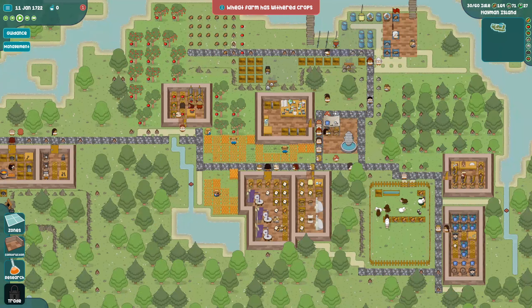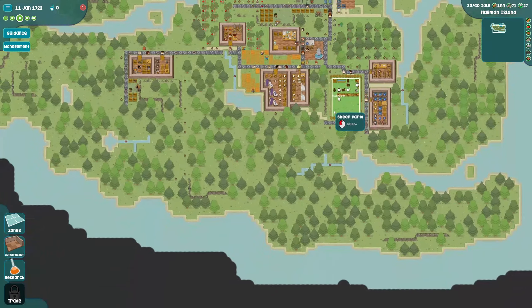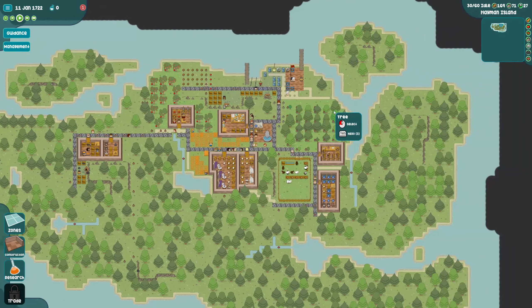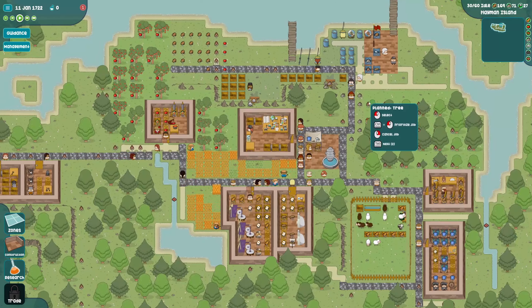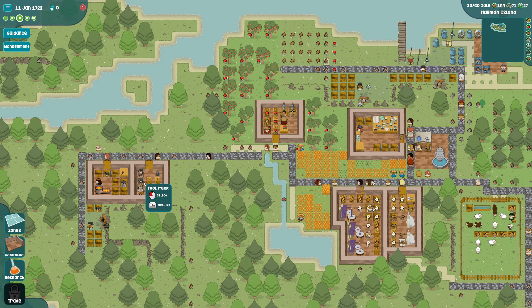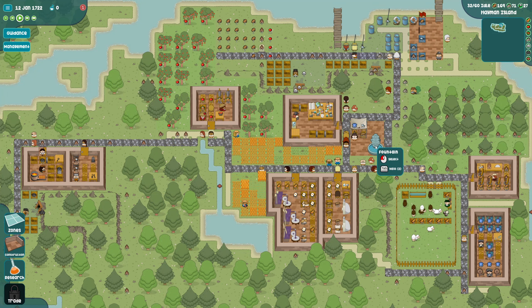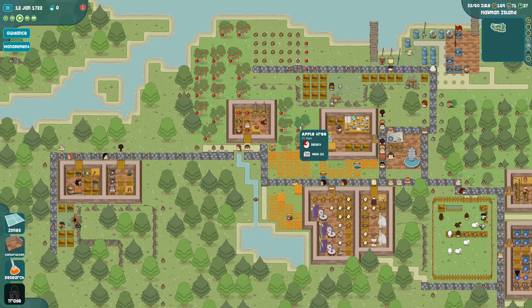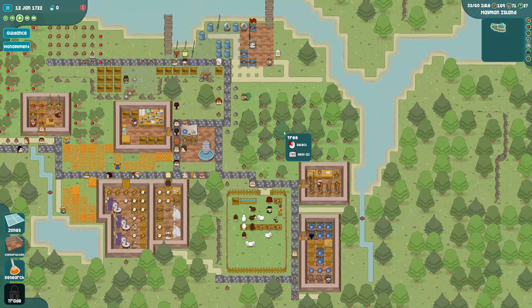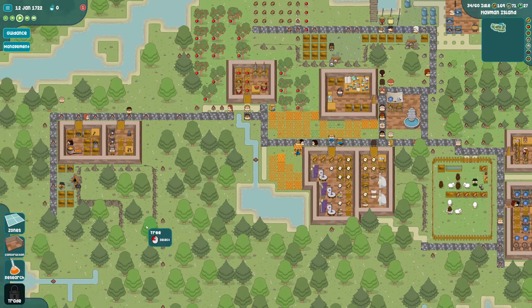Hey guys, how's it going? It's Hayte here and we're back with a brand new episode of One More Island. In the last episode we got a little bit of stuff set up - we set up our tool factory, coal mining, iron mining. I can't remember if we set up the cider farm there or not, but I've been doing a little bit of searching in a separate save just to figure out more of the mechanics of this game.